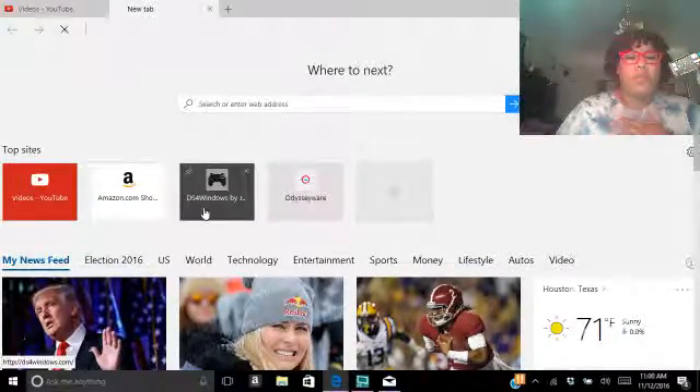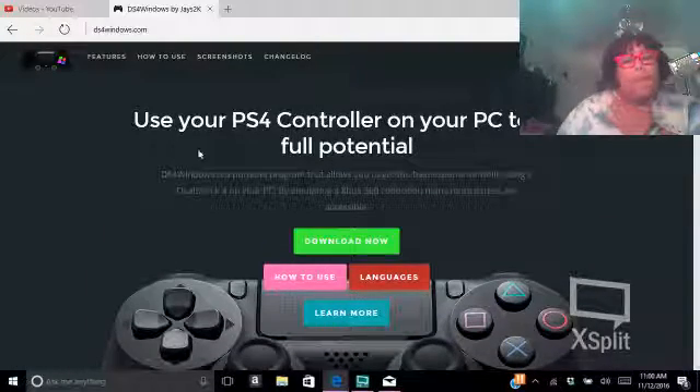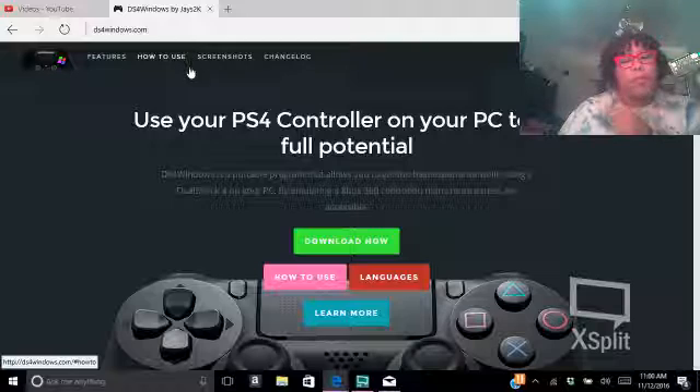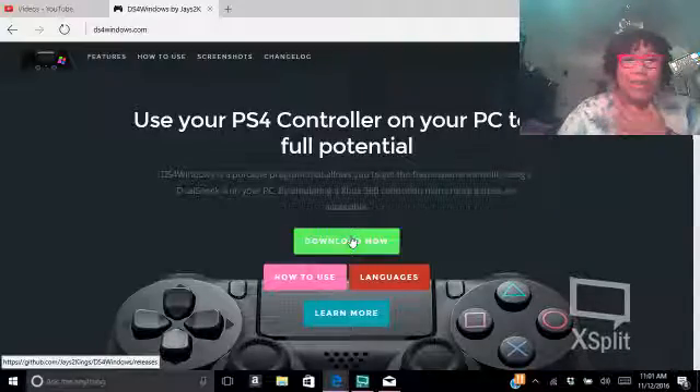You're going to want to go to DS4 Windows — it's just up there because I use it all the time for these videos. The link for this will be in the description. So you're just going to click on it. You're going to come over here and it's going to say: use your PS4 controller on your PC to its full potential. You're going to click Download.